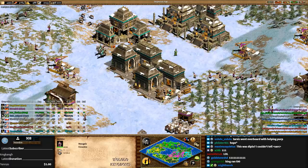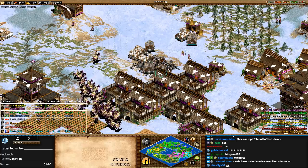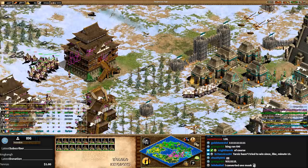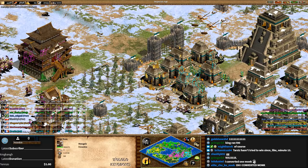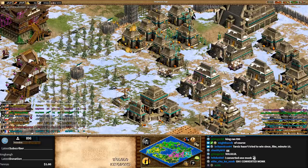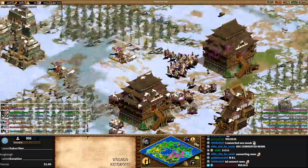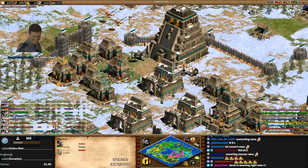Mangudai kill rams so quickly. The best way to kill Mongol rams when you're Aztecs? Convert the Mangudai and then they'll kill them — or just convert the rams. You have to sit right next to the ram to convert them, which is tough when they're this fast. So much gold going down with a few conversions though. I just don't see how Tarzis can survive this. Fun game though — for a game that went on 90 minutes, which isn't that long for eight-player diplo, this has been pretty action-packed.